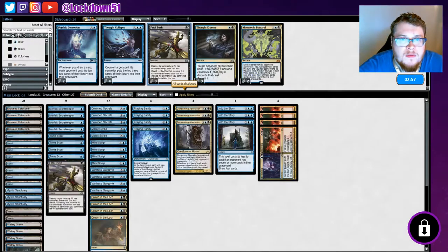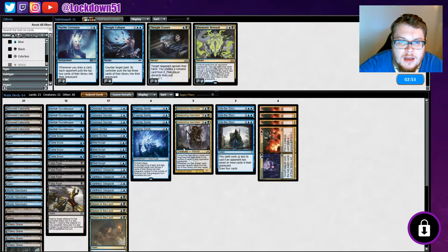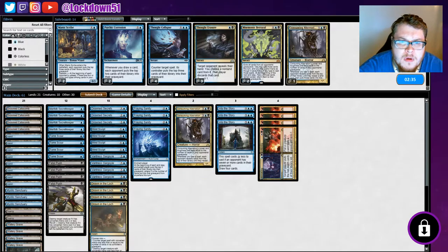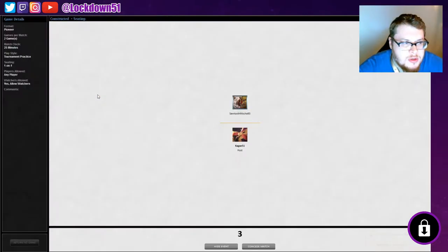Alright sideboard — let's Fatal Push the heck out of them. We'll take out Manic Scribe. Mattress is actually decent in that matchup. They were just a little too fast for us. Cut two things — cut an Apparition, and maybe we don't need all the Fatal Pushes, we'll just do three.